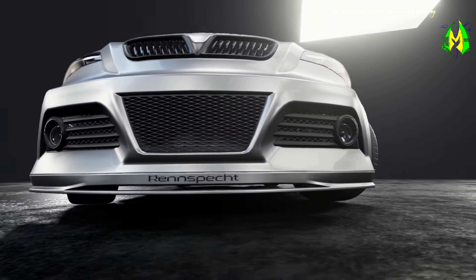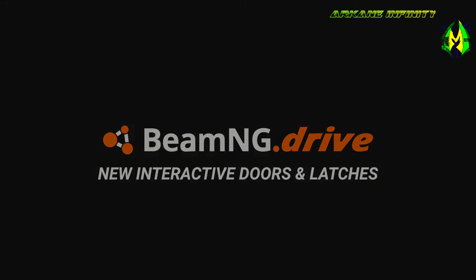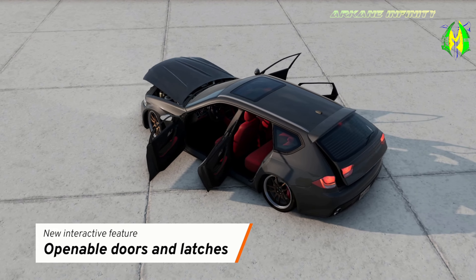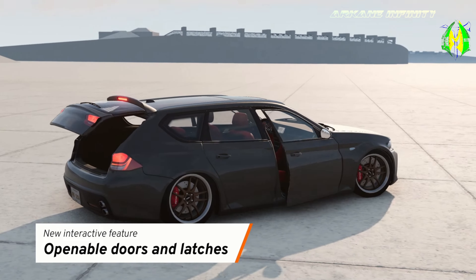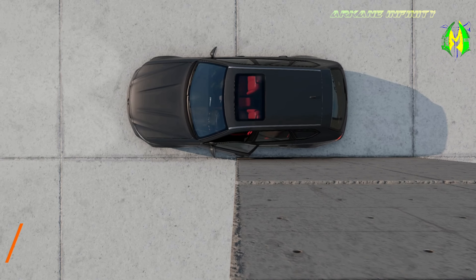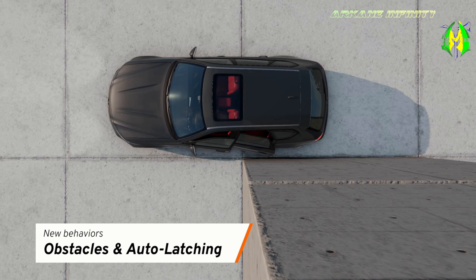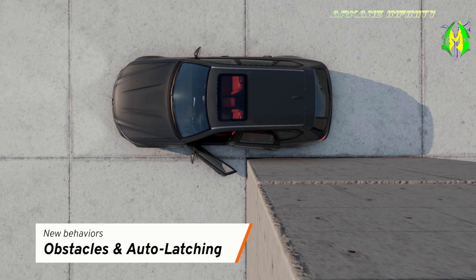Moving on to openable doors — this used to be a mod and now it's part of the game for a great many of the vanilla vehicles. They plan to cover all of them. They've added openable doors and panels to most vehicles like the Buckle Bastion, the Autobello Piccolina, the Gavril Grand Marshall, among many others. There are new obstacles, auto-latching, and the doors can tell when they're close to something, which is actually a really cool thing.